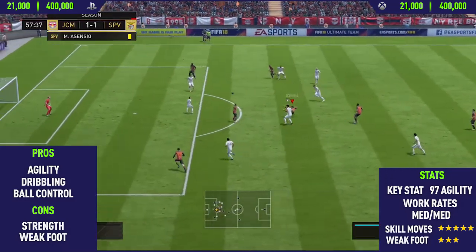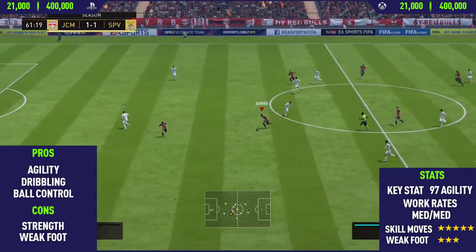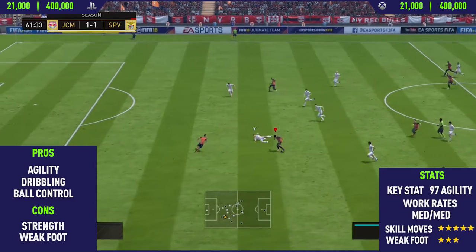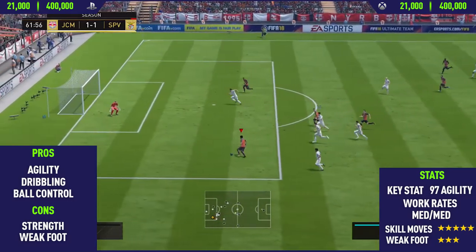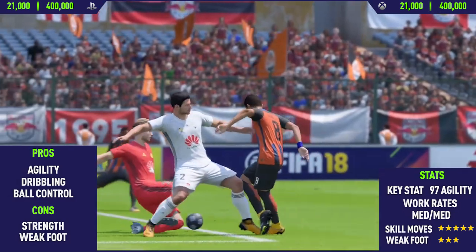Moving into the work rates — as you can see, he's got medium, medium work rates, which isn't bad but isn't really the best. A high/medium or high/low would be preferable just because he's an attacking player, so you want him to have those high attacking work rates. So this has been the highlights — now let's get into the overview.